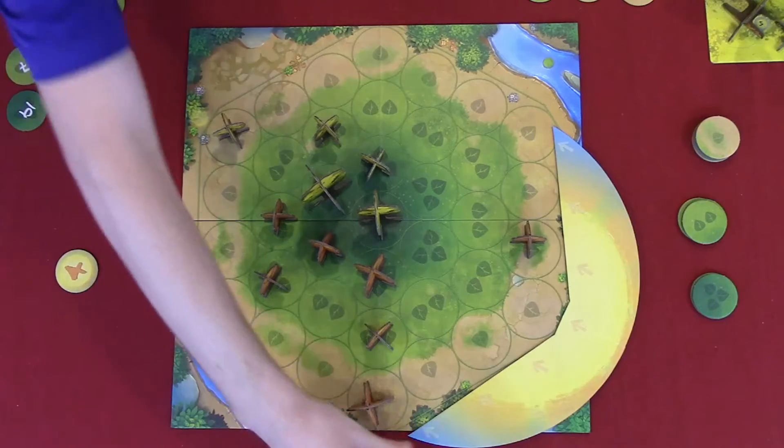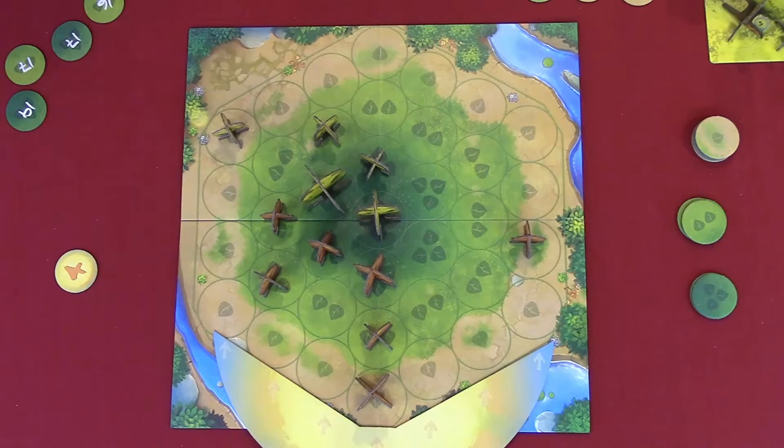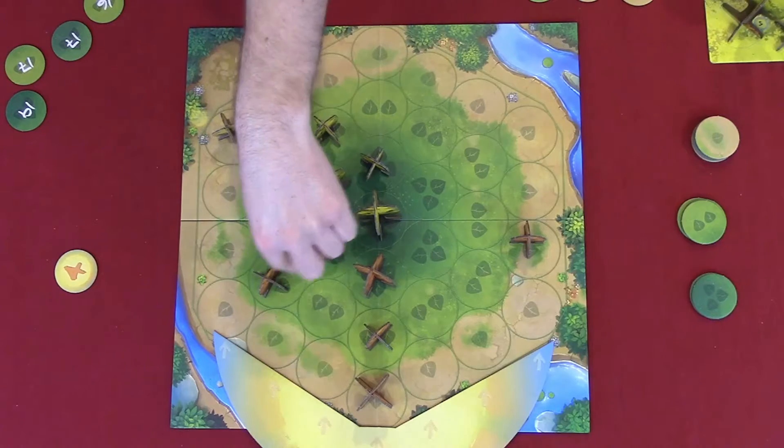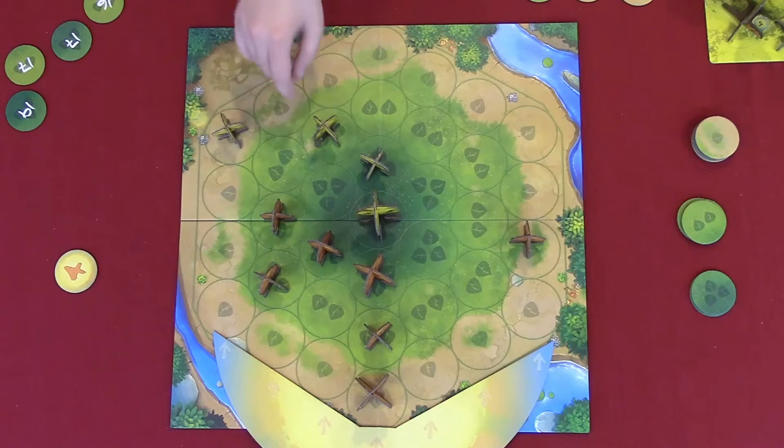The first player token is passed, we move the sun, and now the first player gathers the light. Jordan gets six sun points. Kevin counts: two, four, five, six, seven, eight — that puts Kevin up at nine. Kevin spends four to harvest this large tree on a three-point space, getting 18 points. Then spends two more to make a small tree into a medium tree.